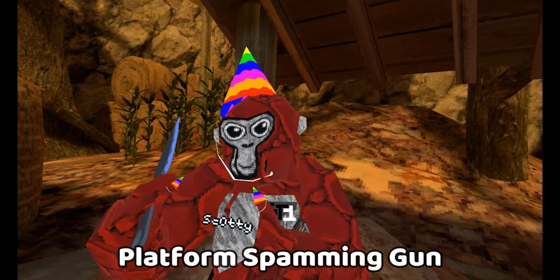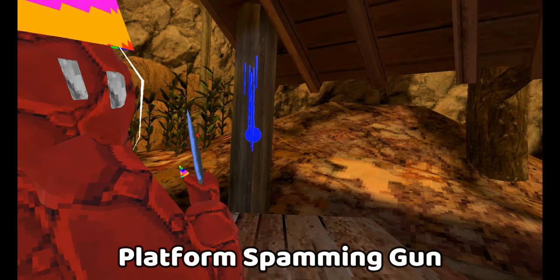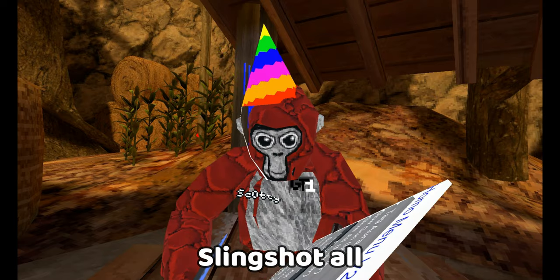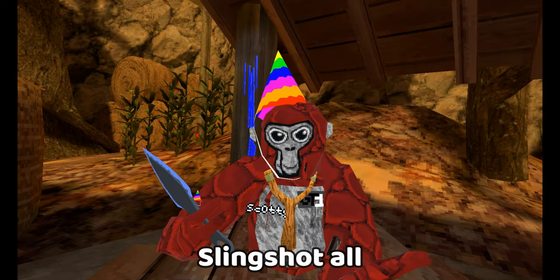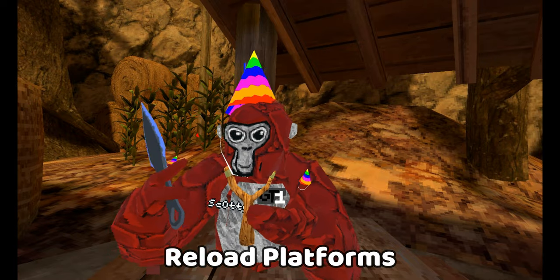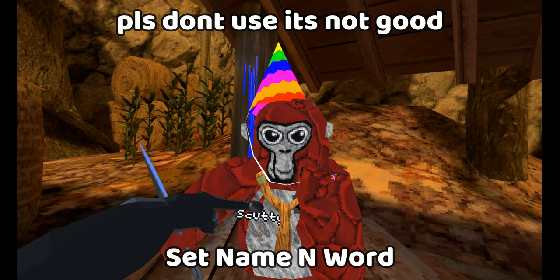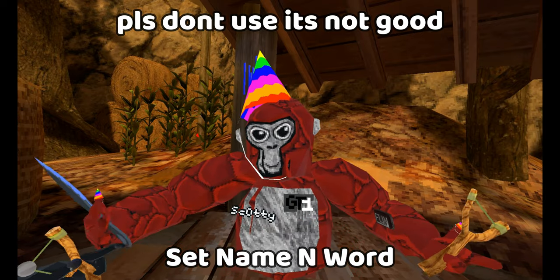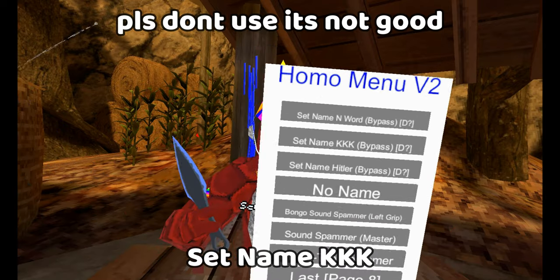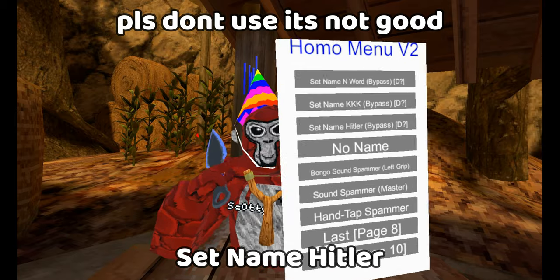Platform spamming gun — quite cool. If I go to the pillar and hold it down it spams a bunch of platforms. Slingshot all — this will give everyone the slingshot, he's got it as well. Reload platforms with grip — don't know. Set name to the n-word — it's like a bypass, so it'll set your name to that word but you won't get banned.